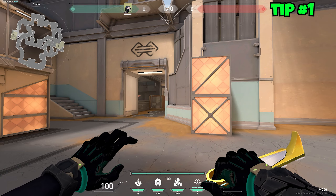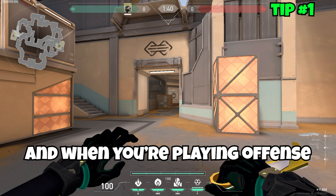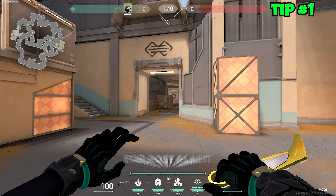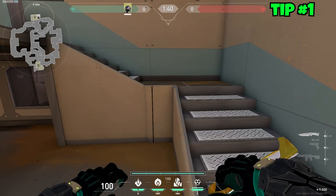The next tip: when you're using Viper's ult, you want to ult the entrance ways on defense, and when playing offense, ult to cover choke points for post-plant. For example, here is a good ult on Fracture when you're playing A site.